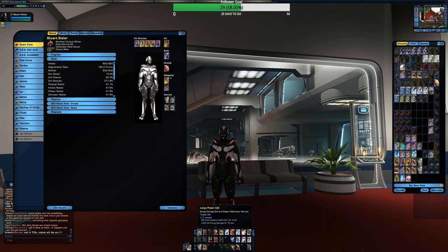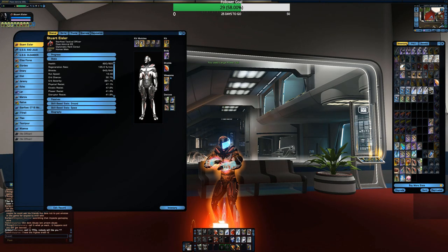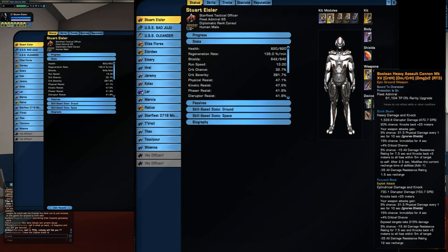All right, live results: we're getting 1,529 disruptor damage, 470 DPS, 32.7% critical chance, and around 380 critical severity. That lasts for about 5 seconds and then you'll see them start dropping off as it works back down to idle. If you're in a match with other people who have Hive Mind, some of those damage numbers would be even higher.